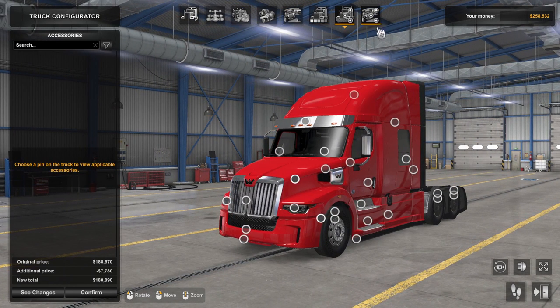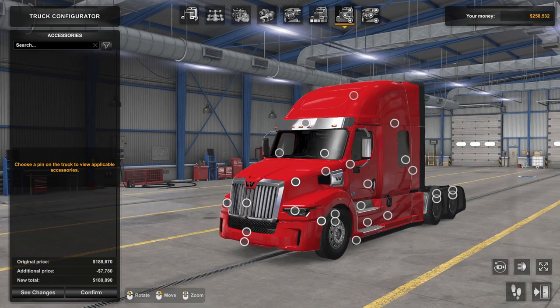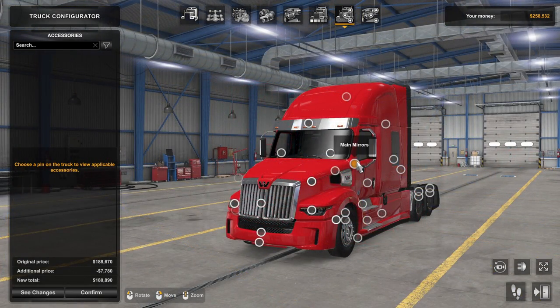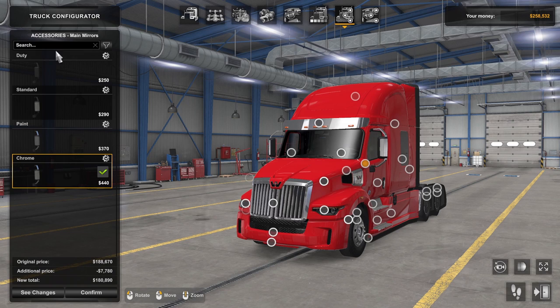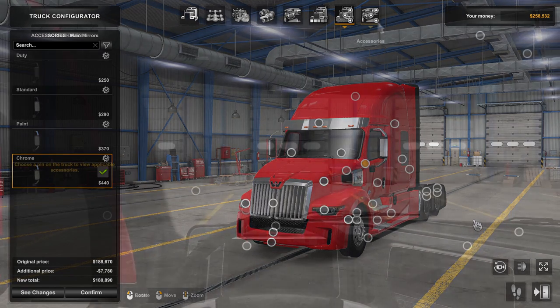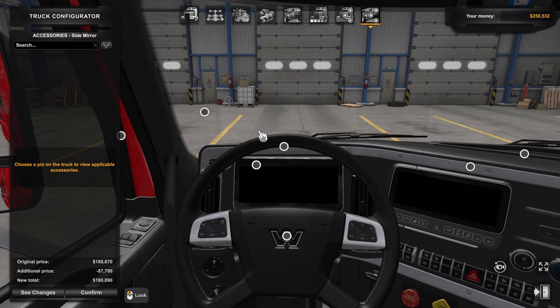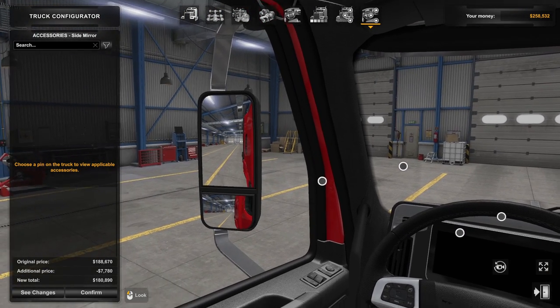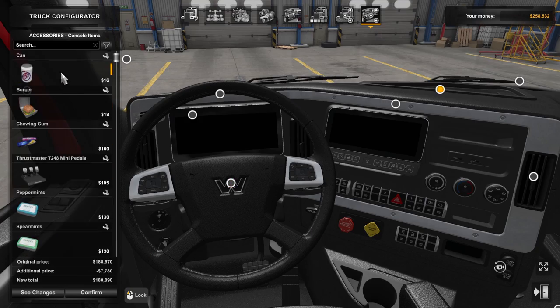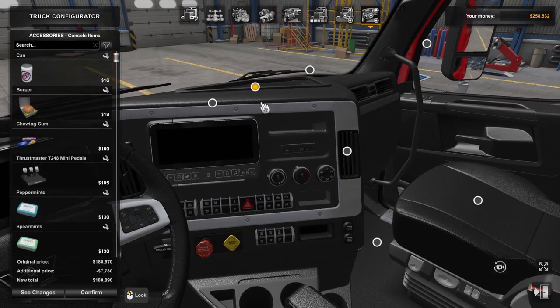The tab that everyone likes to use is the exterior accessories tab. As the name entails, you can choose different options for your truck, really making it your own — newer trucks generally have more options than older ones. To select the options, click on the dot and choose from the available selections. For example, the mirrors are set to chrome currently; you could go to paint, standard, or duty. The more expensive options are generally the higher quality ones. Finally, the interior accessories tab lets you choose the steering wheel, different dash accessories, and other things to customize your truck's interior.